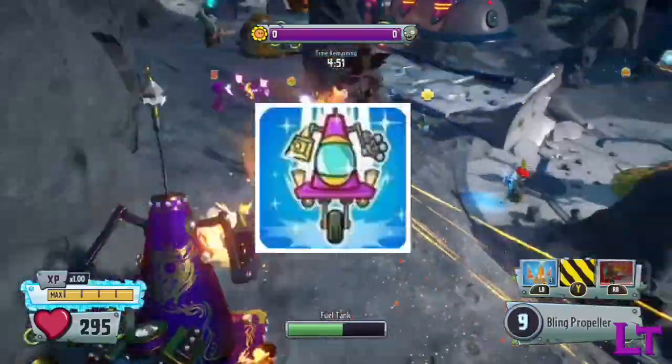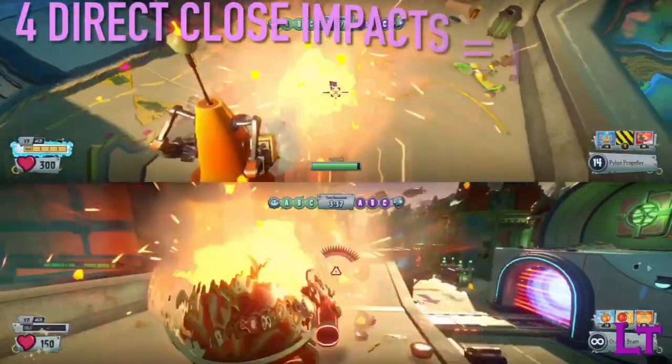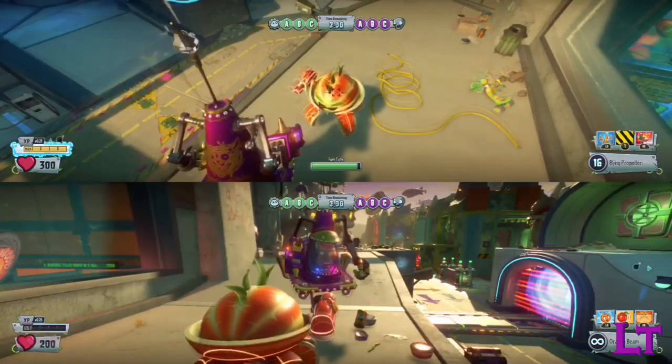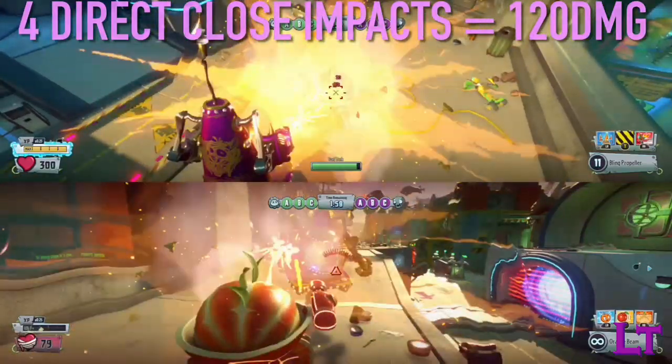The first of these 2 being the bling pylon mech, which actually grants an additional 5 damage on impact at close range, which whilst not exactly much, does technically make it a better version of the pylon mech.